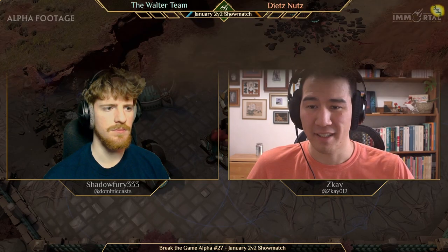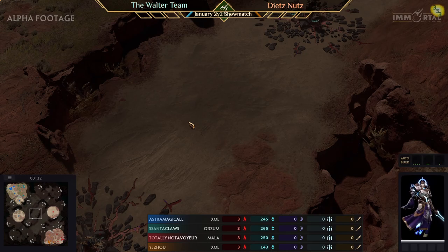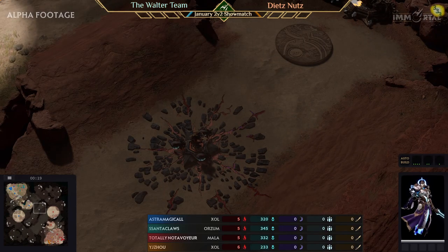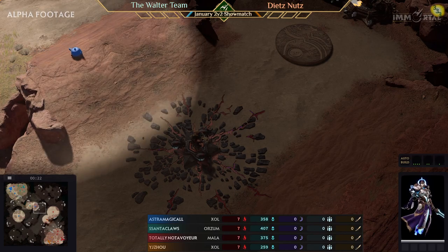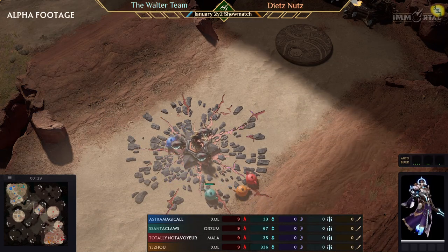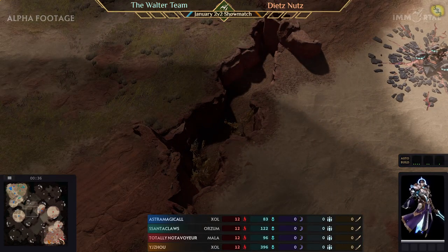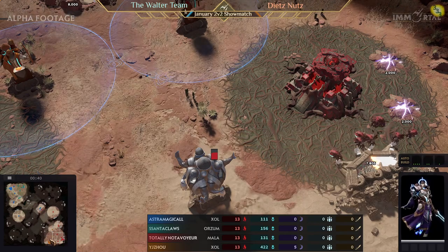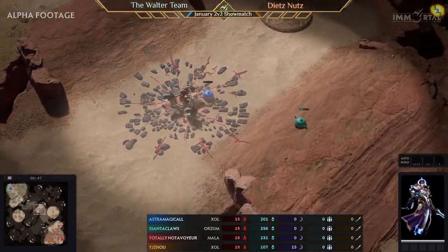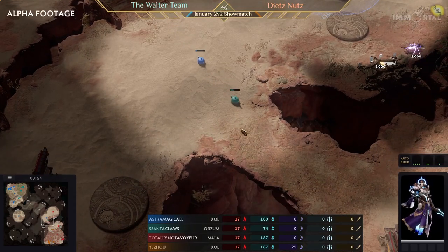Our players are the Santa team with Magico and Santa Claus, going against Voyeur and YJZoo, who has kindly showed up to help out. Both of them are decent players. The favorites here are without a doubt Magico and Santa — both players who won the last 2v2 tournament, the last big alpha tournament. So they're definitely the favorites for this showmatch.